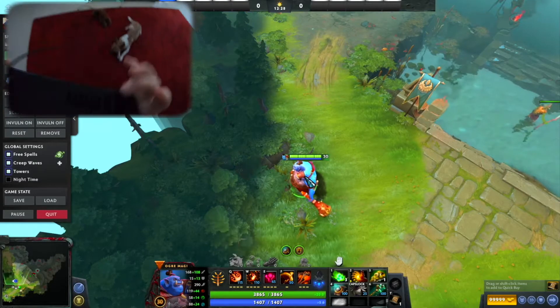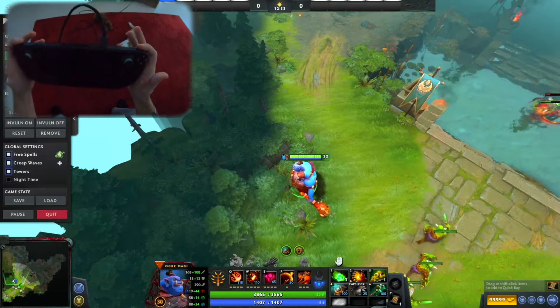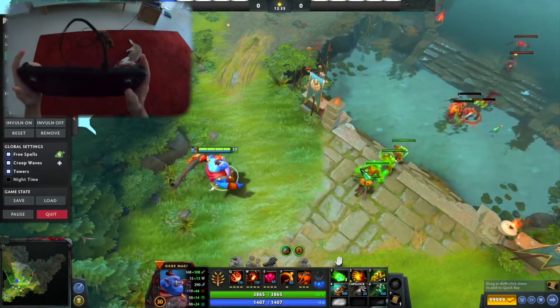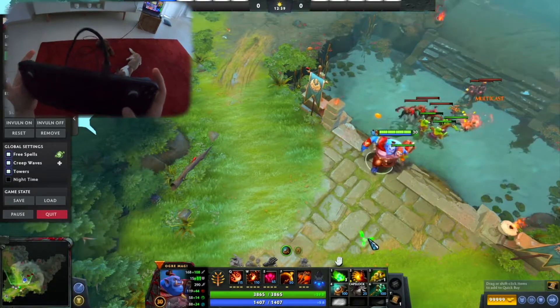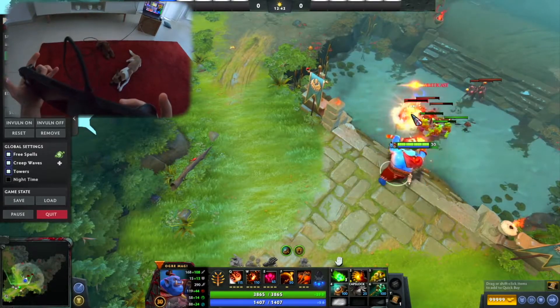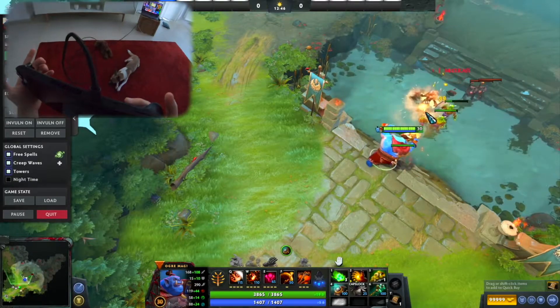Abilities — all the abilities are mapped to these buttons and to these two bad boys. This is the first skill. I have quick cast, so I don't have to press the left button — I just press it and it's done. Same with the others.